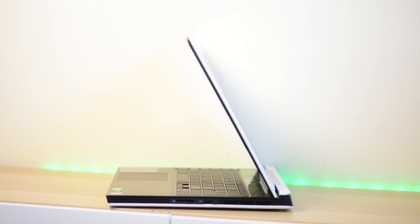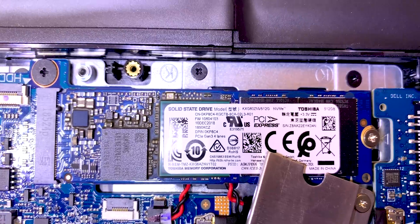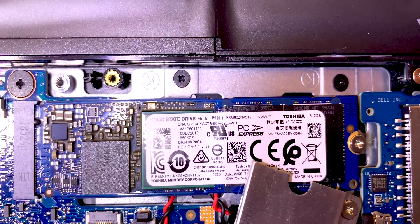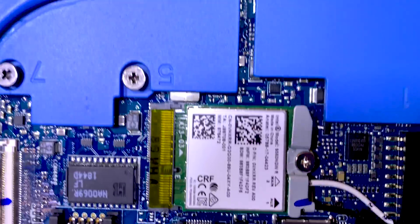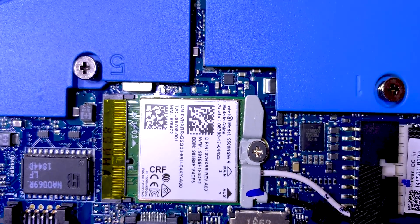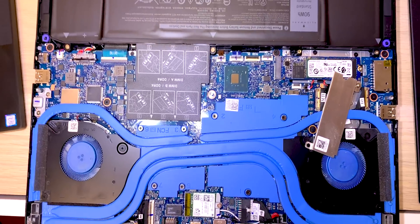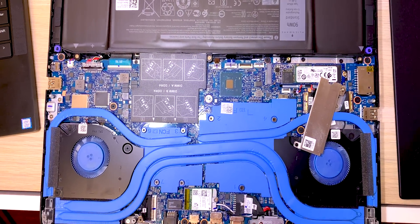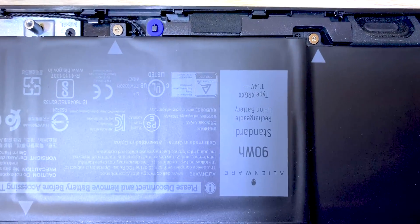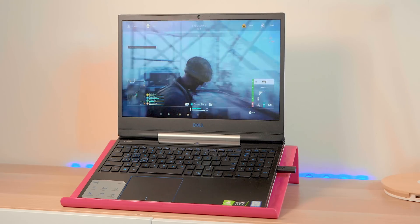What's strange about both the G5 and G7 is you can only get single-channel RAM — either 8 or 16 gigabytes single channel. They don't sell in dual-channel configuration. I don't know if this is to separate performance from the Alienware, but you can put in the RAM yourself in dual channel, which is exactly what I've done here — dual channel 16 gigabytes of DDR4. This unit has a 60Hz display, though you can also get a 144Hz display.